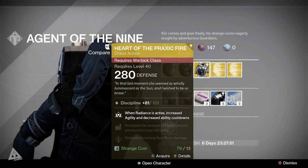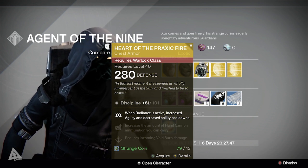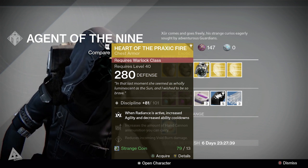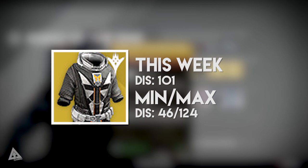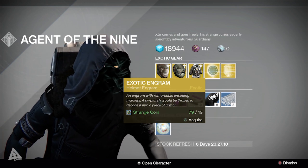Moving over to Warlocks, you have the Heart of Praxic Fire. The main perk is that when Radiance is active you get increased agility and decreased ability cooldowns. On top of that it increases the amount of hand cannon ammunition you can carry and reduces incoming void burn damage. This has a flat 101 discipline roll this week. Comparing that to the min-max values, the lowest is 46 discipline and the highest is 124, so this is most definitely at the higher end of the spectrum, though still not the highest.